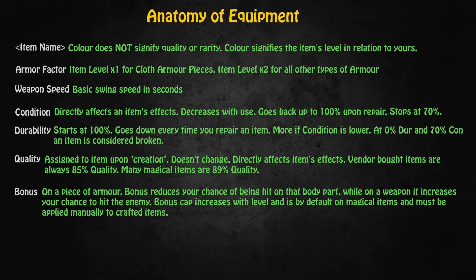A weapon, piece of armor or piece of jewelry will have its name displayed in a color. This color does not signify quality or rarity, but it signifies the item's level in relation to you just like with monsters. In fact, there really are no quality or rarity levels in this game - so there is no uncommon, rare or epic. All magical items are just magical. If it is a piece of armor, you can calculate the level of the item by the armor factor. For cloth armor the armor factor will be level times one, and for all other types of armor it's level times two. DPS on a weapon is hopefully self-explanatory, and the weapon speed refers to the basic swing time of the weapon in seconds. So if it's a 4.2 speed weapon, your character will swing every 4.2 seconds before you add anything such as quickness or haste multipliers.